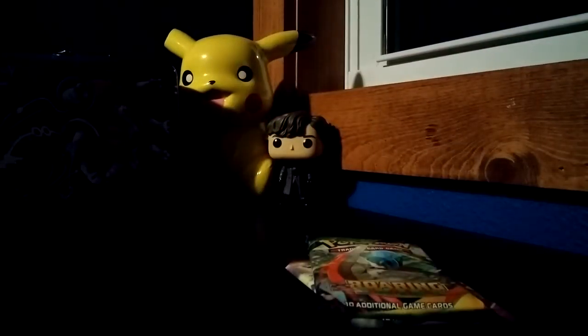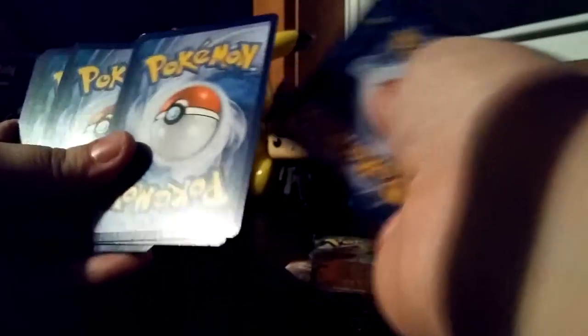Here's the lunchbox — I'll go ahead and put that back there. Let's go ahead and get started on these packs. There are two Breakthroughs, which I'll save for last. Ancient Origins, Roaring Skies, and a Primal Clash. I'll start with Primal Clash because that is the oldest set.